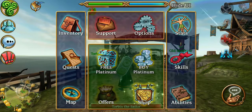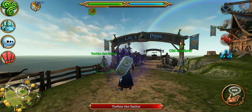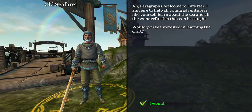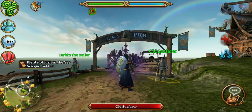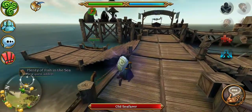Here I am at Lur's Pier, which is right next to the Eastern Dark Slaystone, as you can see. You need to be at minimum level 10, or they will send you away. I am, of course, past that. He welcomes me and asks me if I'd be interested in learning fishing, and then I get a quest called Plenty of Fish in the Sea, and then I need to go talk to a person in a boat.